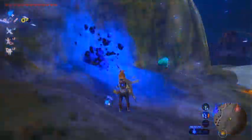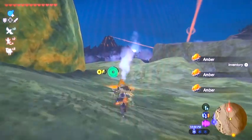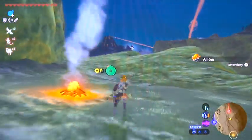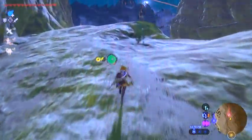There's a rare deposit over here. How do you get amber out of a rare deposit? Isn't that just a regular ore deposit? Programmers, just saying. All right, not complaining.